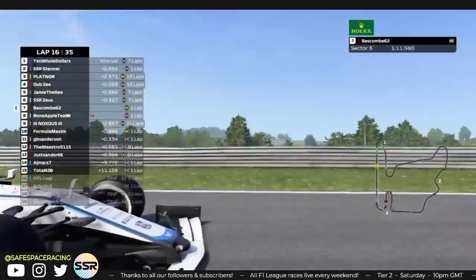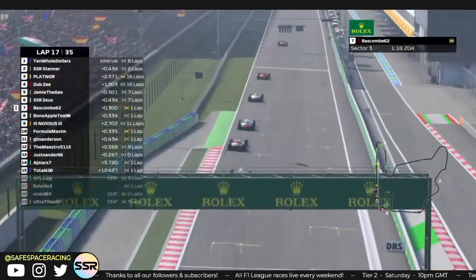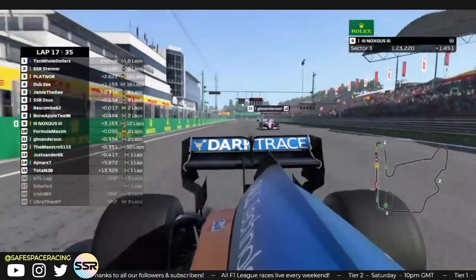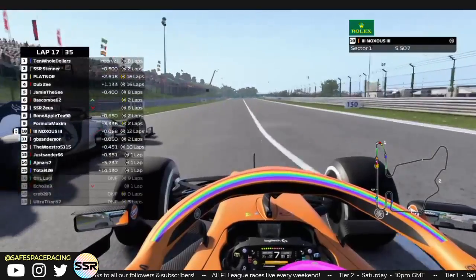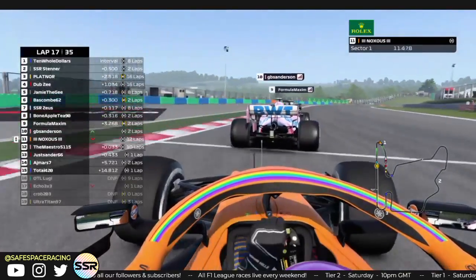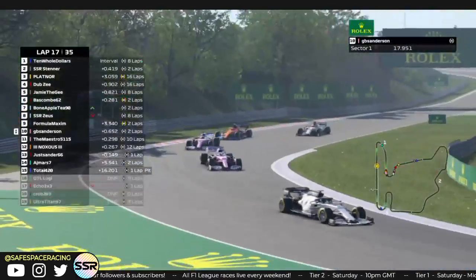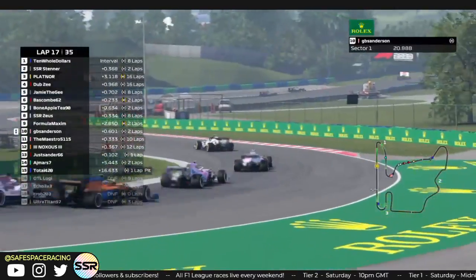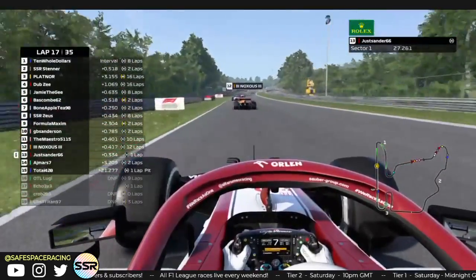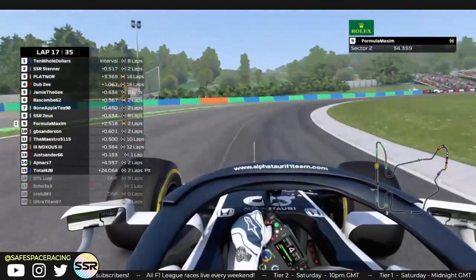There's a pair of drivers behind them going side by side — the Alfa Romeo and the Williams. Bone Apple T tries to go around the outside. Bascom is still making a challenge going through turn 15 — absolutely amazing side-by-side racing through 16. Bascom with a very good move there. He's almost on the curb — almost spun it, kind of like what Vettel did in 2014 around this track. Maximum and Knox are now racing. Maximum gets the job done. GB — did he make contact with Knox? Knox is losing all his positions now.